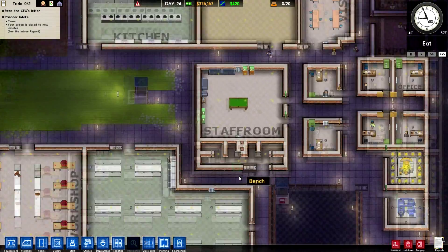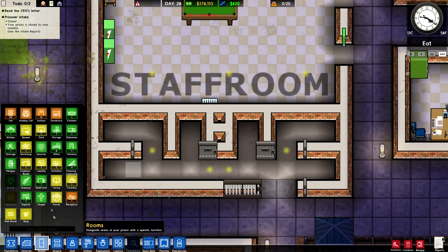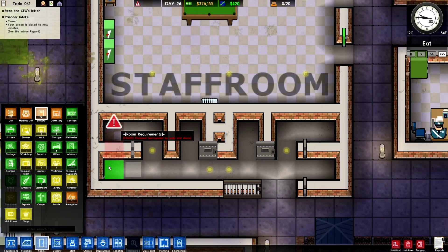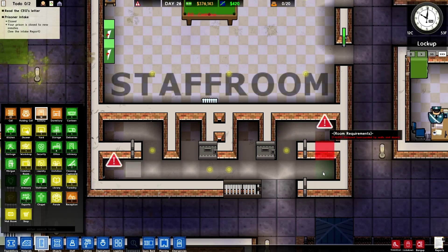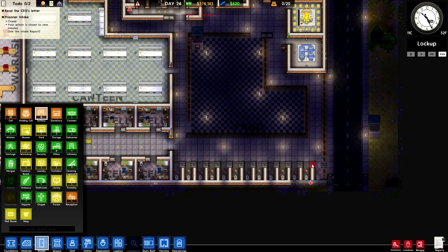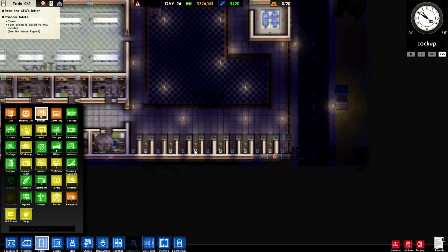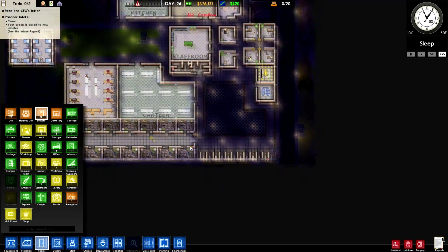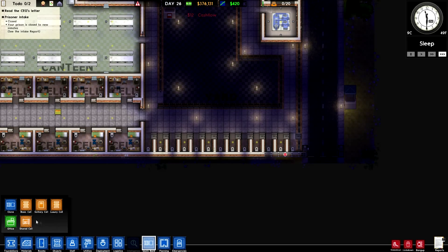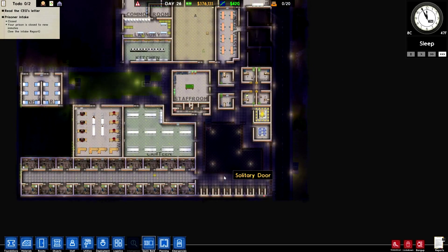I forgot that we hadn't actually done this yet, so we can just go ahead — solitary. Wait, why have we got thirteen solitary rooms? Oh yeah, because that was meant to be more solitary. I guess I got too into this, to be honest. So I might remove that and put the grassy area back.